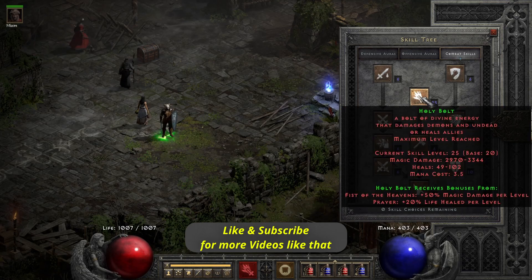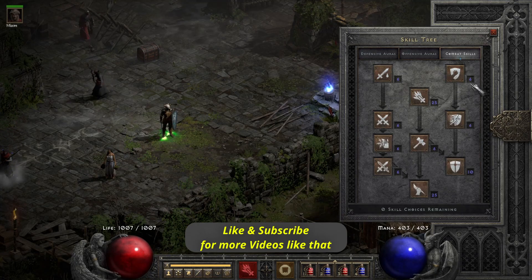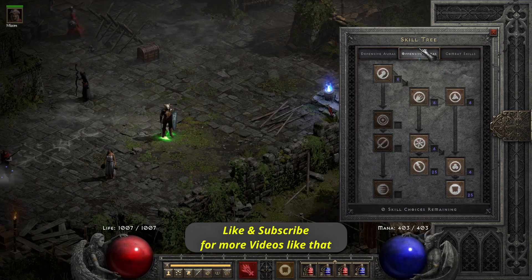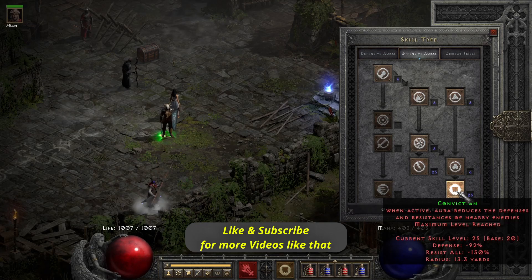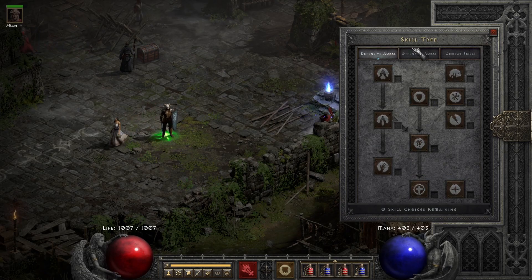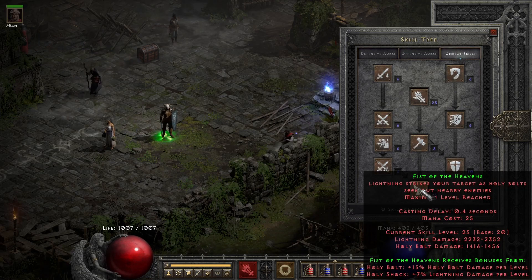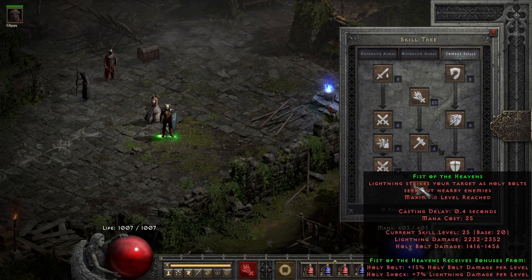I've put 20 points into Holy Bolt, 20 into Fists of Heavens, and 1 into all the prerequisites. My remaining points go into Holy Shield, and I also put 20 points into Holy Shock and 20 points into Conviction, which is our main aura. We use Conviction because it lowers enemy resistances by 150%, which helps the lightning damage from Fists of Heavens. For Holy Bolt, it does holy or magic damage that only affects demons and undead — the Conviction Aura won't help with that, but it does help the lightning damage.